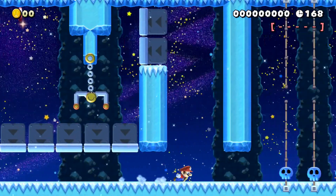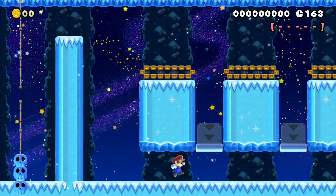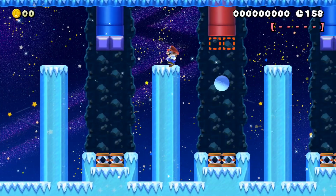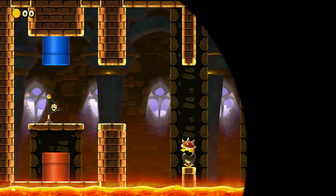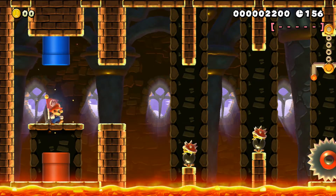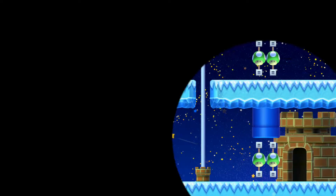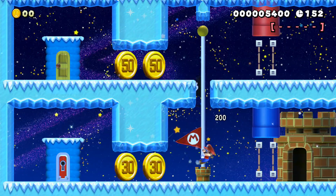So yeah, it's quite a way on. When you get to this point, you can see a red pipe here, and you can actually go in the pipe. And that leads to this section and a checkpoint. There's also a pipe here. Now if you go in this pipe, you can beat the stage by this method — and that's the third way of completing the stage.